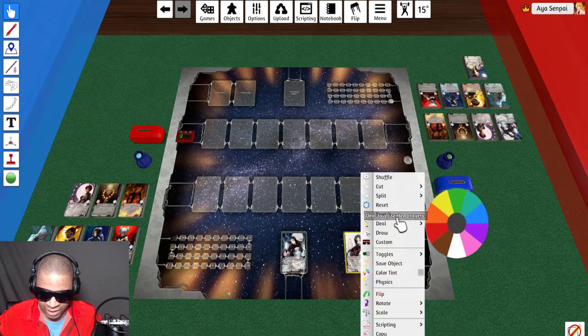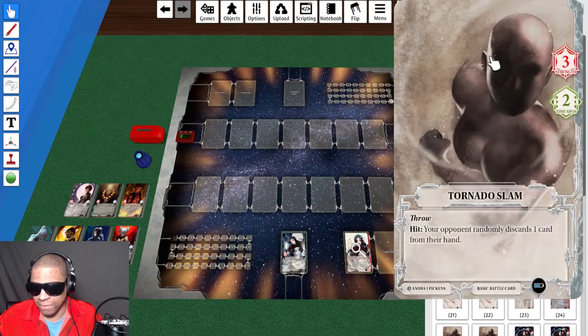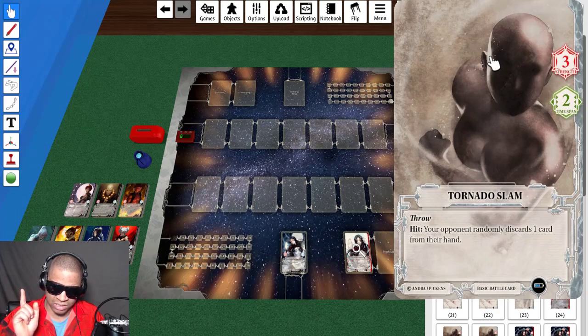Let's look at some of the cards. This is a basic battle card. Basic battle cards can go into any character's deck — there's no restriction. You can have a maximum of three cards of the same name in your deck, with some exceptions, but that's the general rule. On the right-hand side there is the strength value, which is how much damage the card does to the opponent when it hits, and then you've got the time span, which is how many intervals it takes when being used.